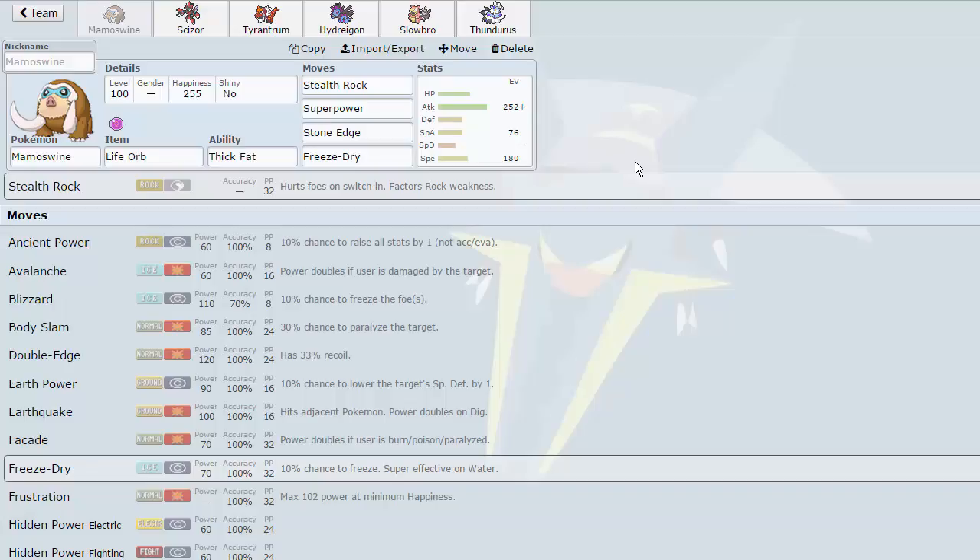Came up with a very good team with the help of Johnny — shoutouts to you, man. Thank you so much for helping me with this team. I actually had a test game against Jar, and this team performed rather well. We had to restart it a couple of times because he didn't have EVs on his Kirim and things like that. Anyway, let's just bring up the team.